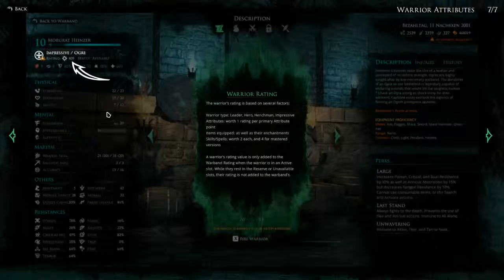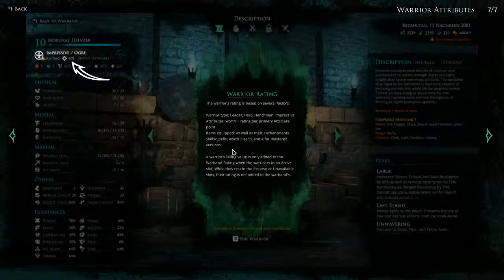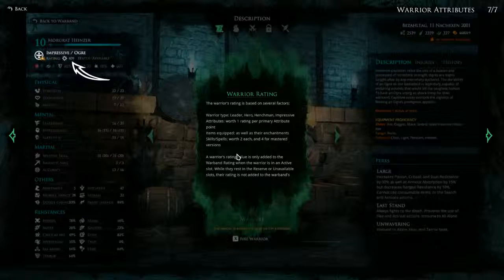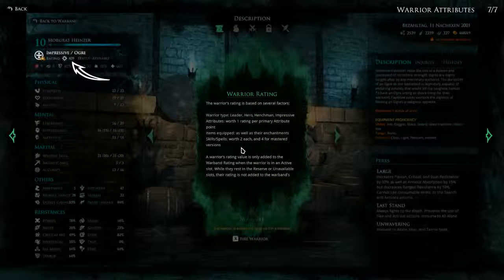Then we've got the Warrior Rating. The warrior's rating is based on several factors: the warrior type — leader, hero, henchman, impressive — attributes worth one rating per primary attribute point, items equipped as well as their enchantments, and skills and spells worth 2 each and 4 for mastered versions. A warrior's rating value is only added to the warband's rating when the warrior is in an active slot. While they rest in the reserve or unavailable slots their rating is not added to the warband's. So that's where our balance with morale and morale impact comes from, I guess.